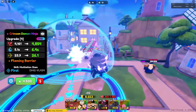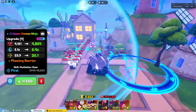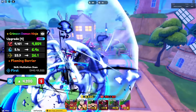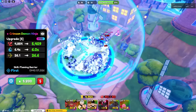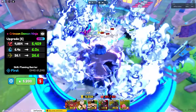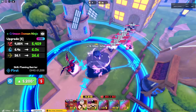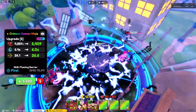All right, upgrade four his stats are 4161 damage, 5.1 SPA, and 23.9 range. Next upgrade he will gain a brand new ability called Flaming Barrier — now he has a bigger AOE circle. Does he do burn? I swear if he doesn't do burn... Oh yeah, he does burn! He might be the new Natsu!